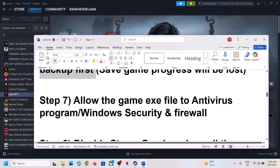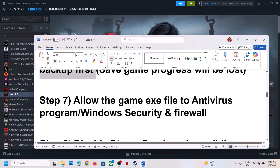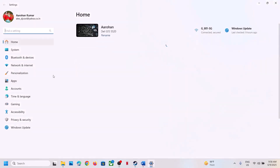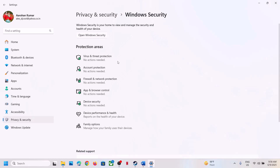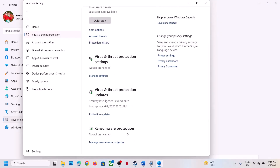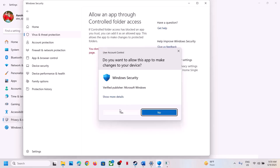If still not working, the next step is to allow the game EXE file through your antivirus program. If you have a third-party antivirus like Avast, Norton, Bitdefender, or McAfee, add the game EXE as an exception. If you're using Windows Security, open Windows Settings, go to Privacy and Security, click on Windows Security, then Virus and Threat Protection. Scroll down to Manage Ransomware Protection and click on 'Allow an app through controlled folder access'.